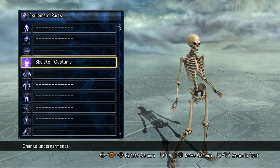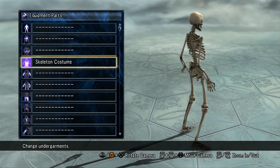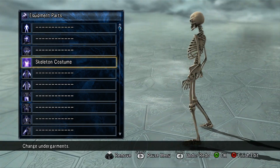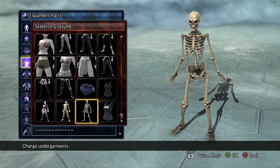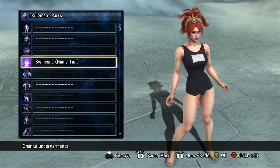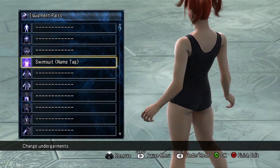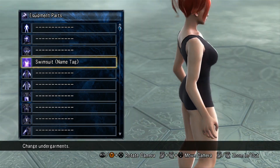I thought this one was kind of funny — this is just a skeleton. Don't really know how else to describe it. It's a skeleton, so you get that. And then you get a swimsuit — it's like a Japanese-style swimsuit with the name tag on the chest. So you get that as well.